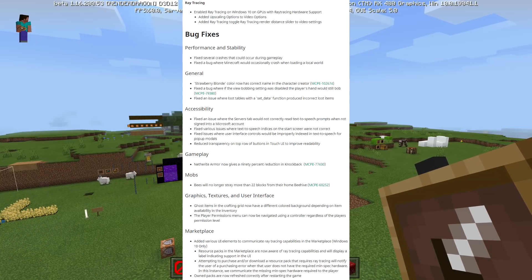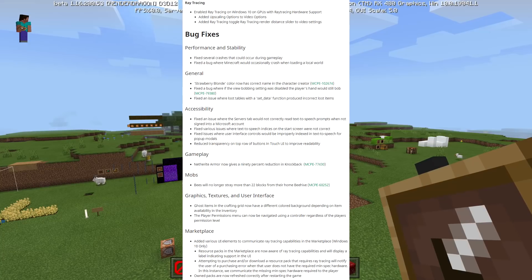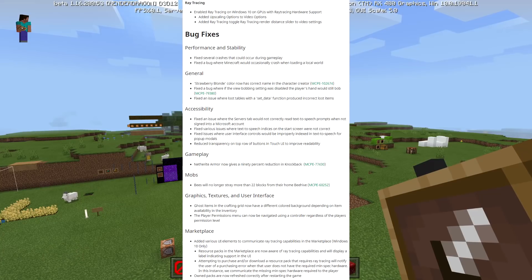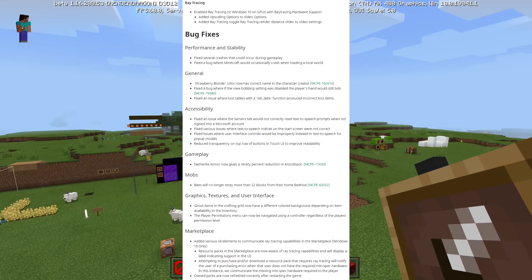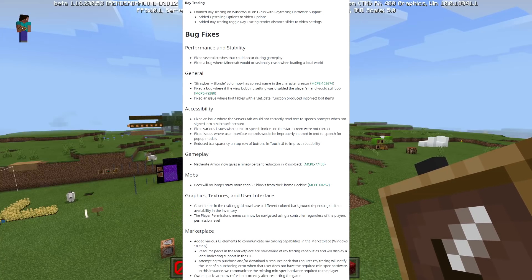Ray tracing: enabled ray tracing on Windows 10 on GPUs with ray tracing hardware support. They added upscaling options to video options, a ray tracing toggle, and a ray tracing render distance slider to the video settings — so there's another slider secretly buried in this update.